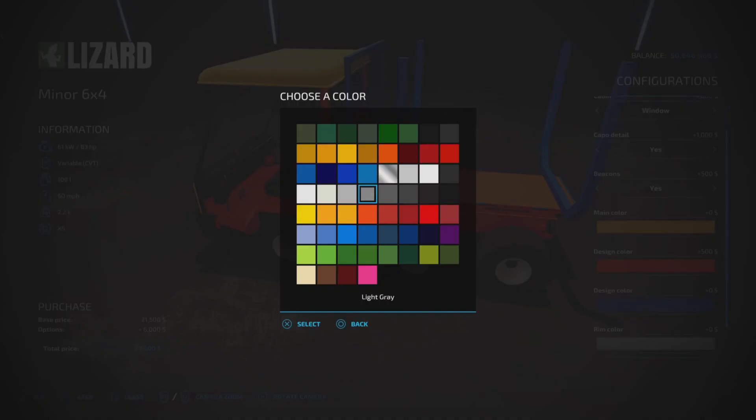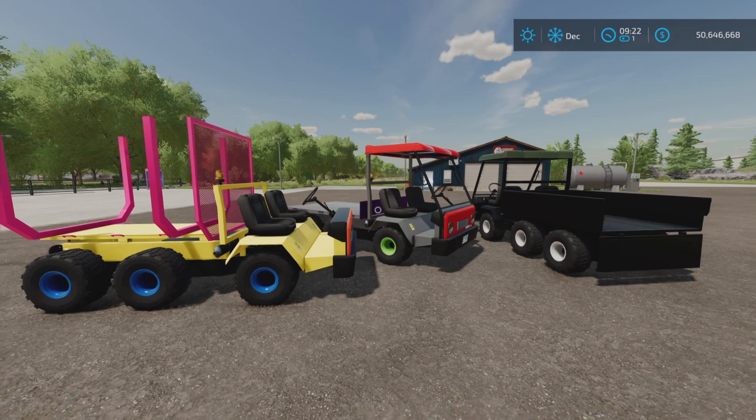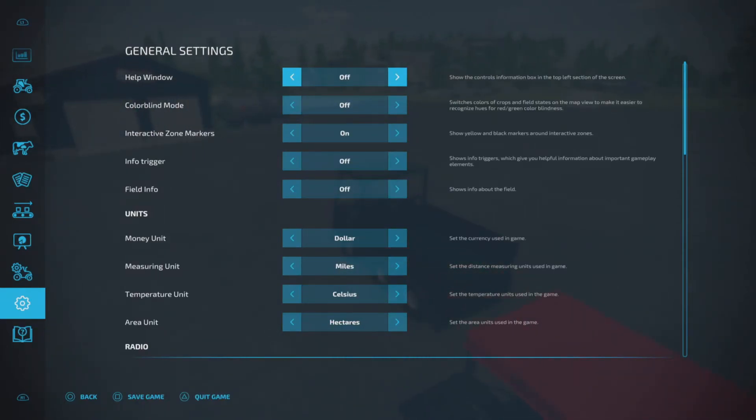Rim color is also configurable — let's make the rims pink. There's also a license plate option. So the color options vary: some cost money, some don't.